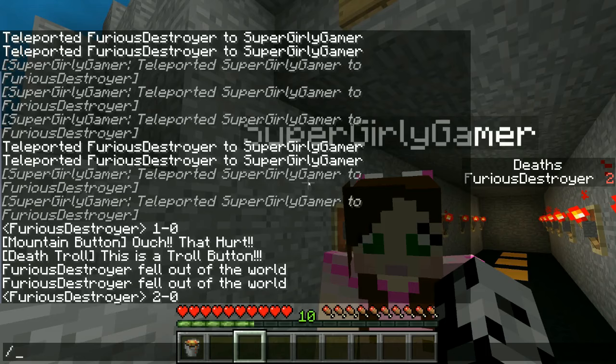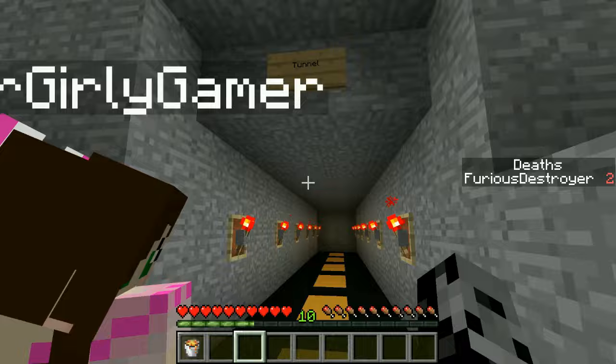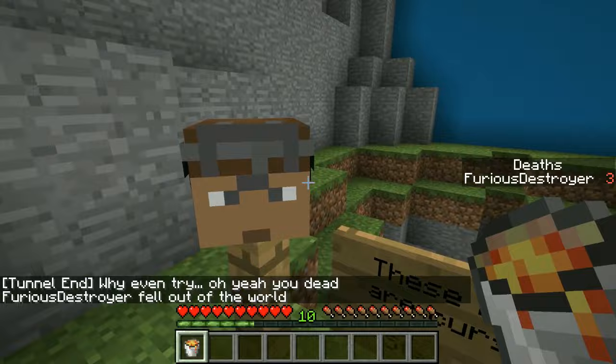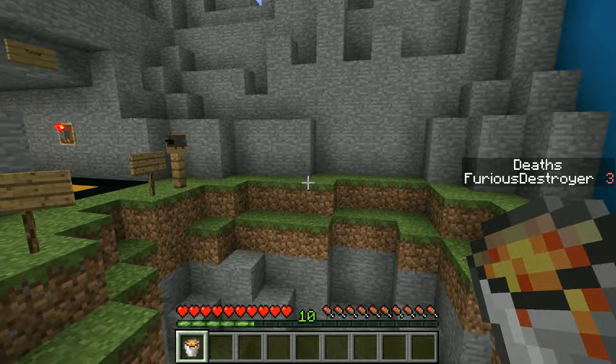These mines are cursed, stay out! Three, two, one, go - I'm going in anyways. I see a button at the end of this - why even try? Oh yeah, you're dead. You're cruel, man! All right, this is cool. Let's see - I'm in the mine. Is there a way to parkour up the sides?